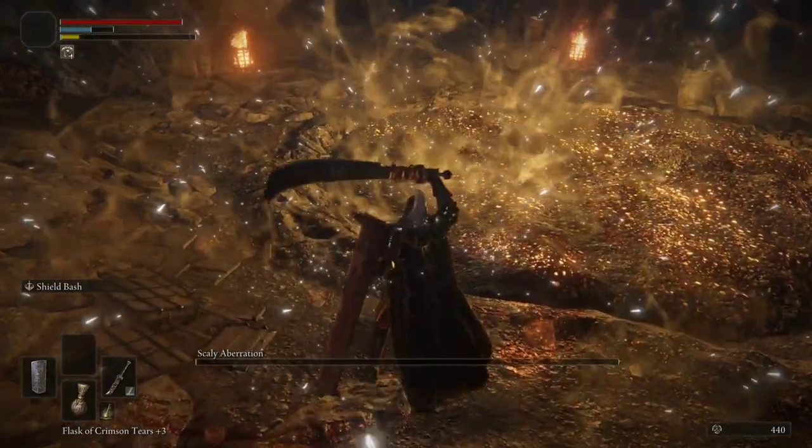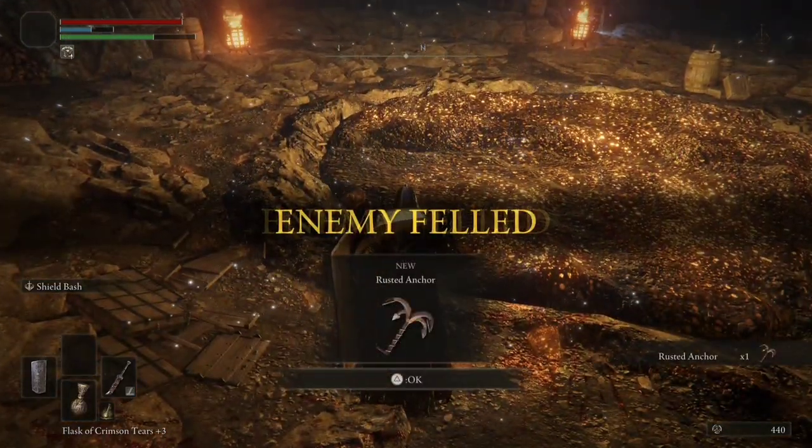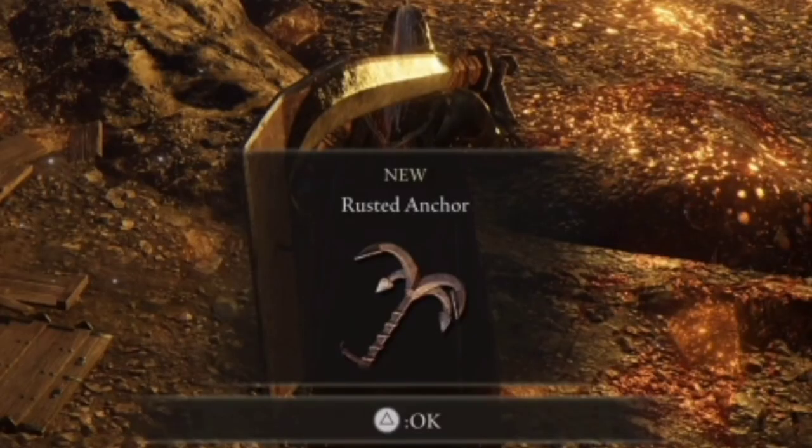At the very end, I noticed the boss had dropped a nice weapon known as the Rusted Anchor, which is very effective at close range.